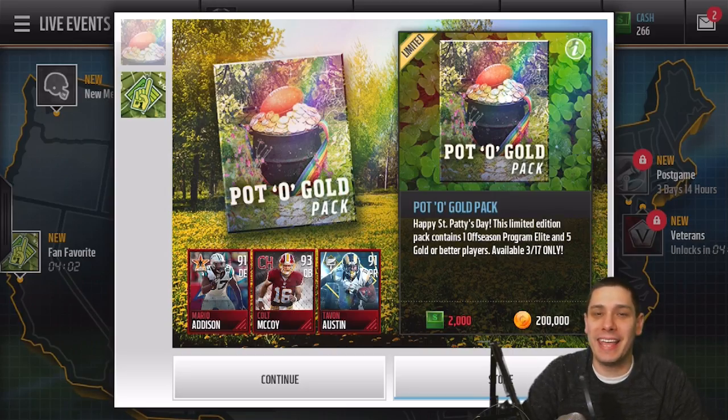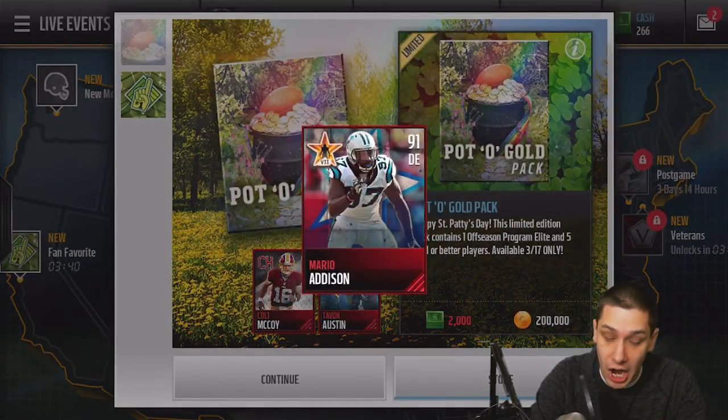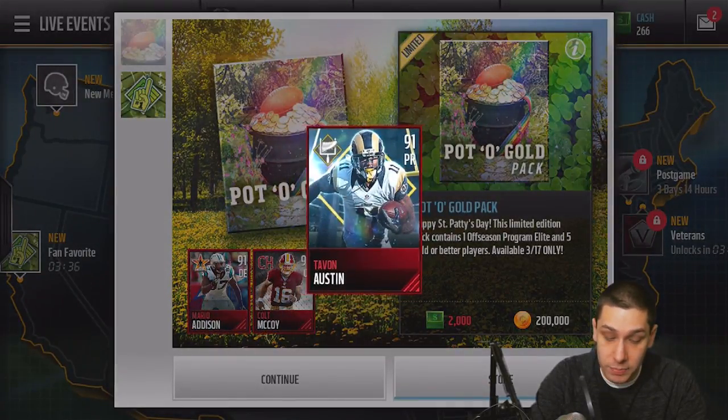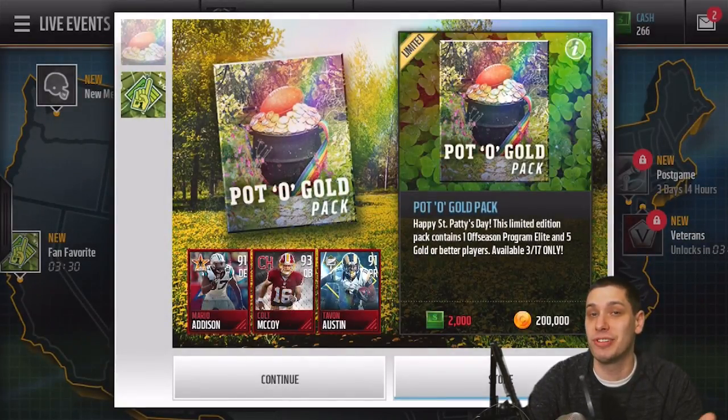Hey, what is up guys, CLICKWID here back again with another Madden Mobile video. Today we have brand new packs that will only be in the game today for St. Patrick's Day — these are the Pot of Gold Packs. They're going to guarantee you one off-season program elite player, which could be Season Stars, Campus Hero cards, all kinds of different stuff. These are going for 200,000 coins each.